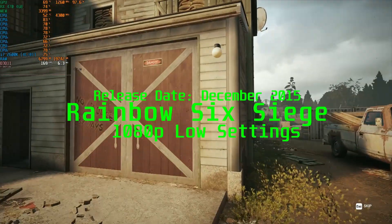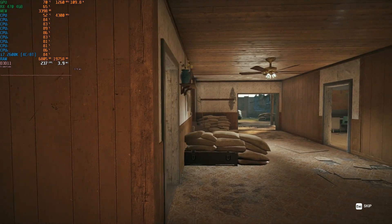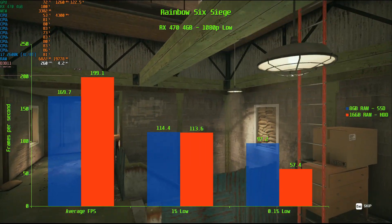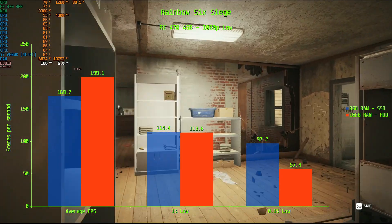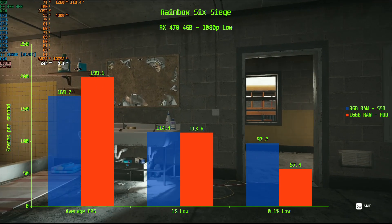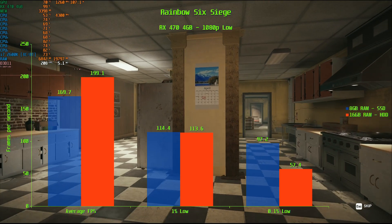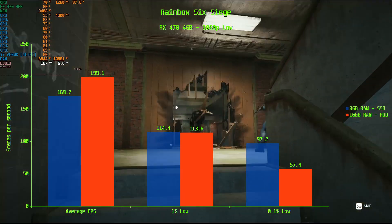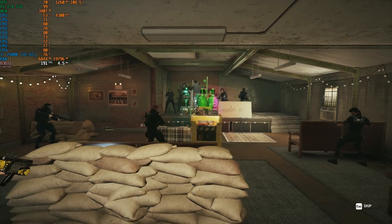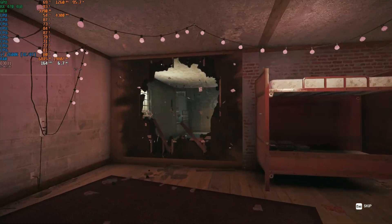Rainbow Six Siege is a mixed bag. The 16GB scores 30 FPS higher at 199.1 FPS average, compared to 169.7 FPS for the SSD. The 1% low is a tie with both configurations hitting around 114 FPS. But at the 0.1% low, we see a big advantage to using the SSD, which scores 97.2 FPS — much better than the 16GB's 57.4 FPS. For Rainbow Six Siege, I'd say this one goes to the SSD, as while the average frame rate is lower, it provides a more consistent experience.